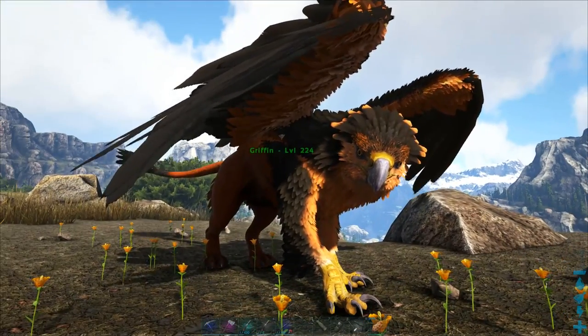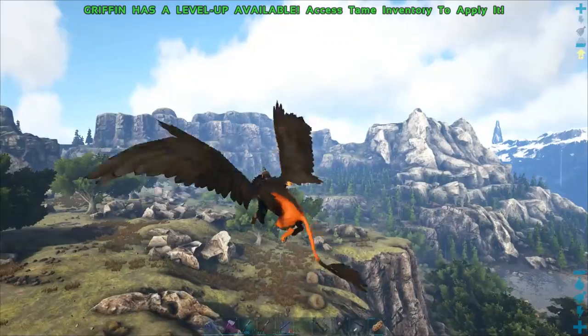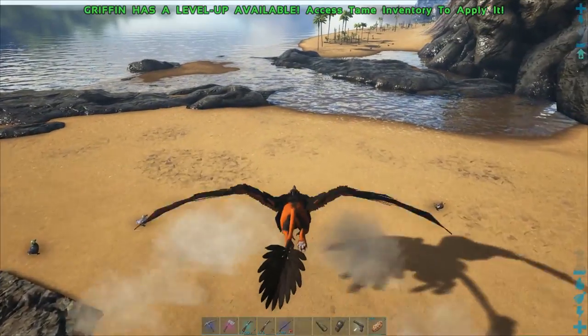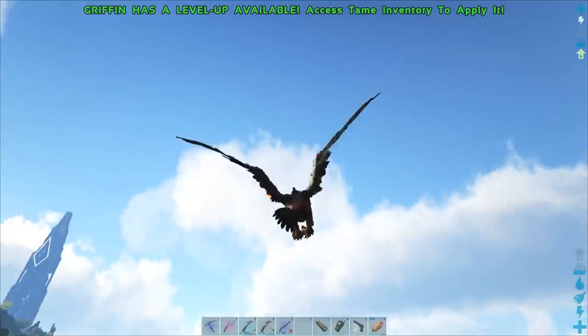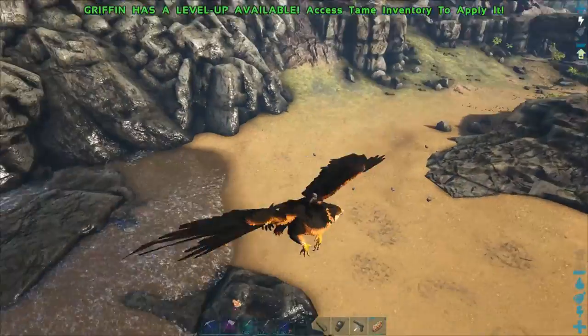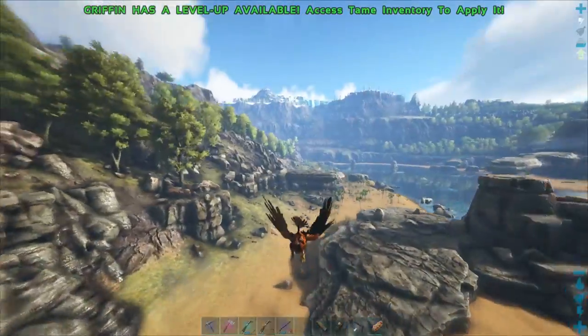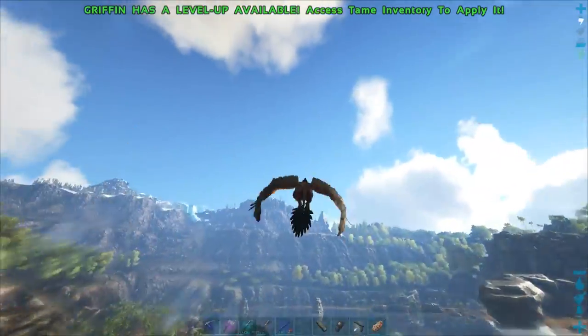Griffins do not have a saddle and can be ridden at any time after they are tamed. Their primary attack is a claw attack. Their secondary attack is a grab — they can carry an assortment of small creatures; I'll put a link to the full list in the description. The griffin can go into a momentum dive by angling downward while sprinting, which causes it to pick up speed and enables you to use dive attacks.